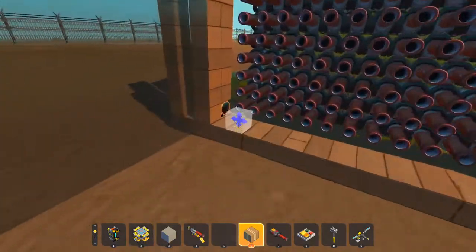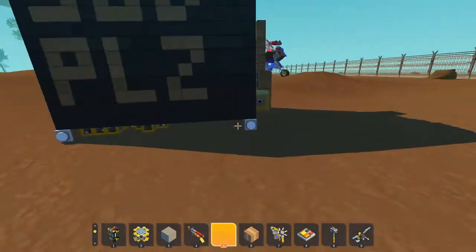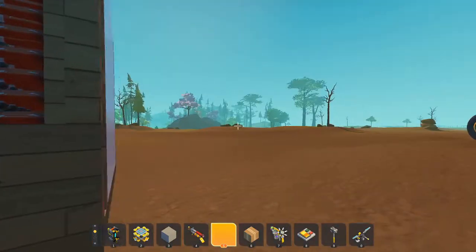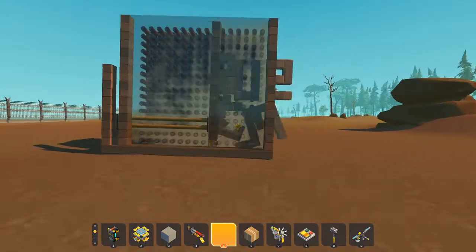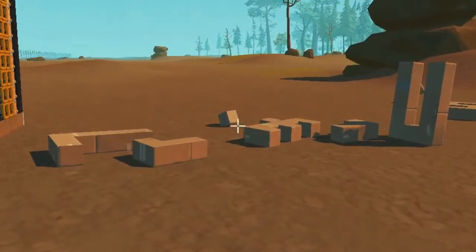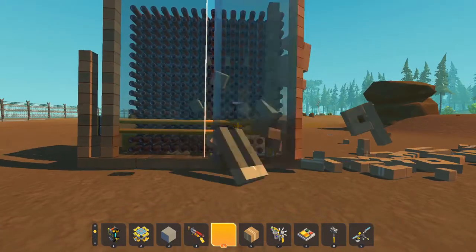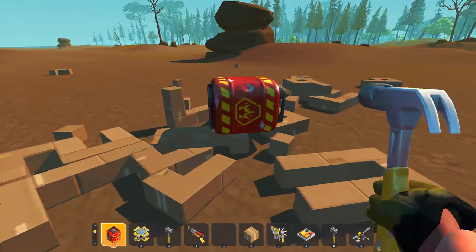Oh look, I found a printer out here in the wastelands. I'll see if it works. I'll just paint some useful advice on this side and get it printed out on the other side. How useful. Now I can just fill up the cardboard and do it again. And again. It's getting a bit too laggy now.